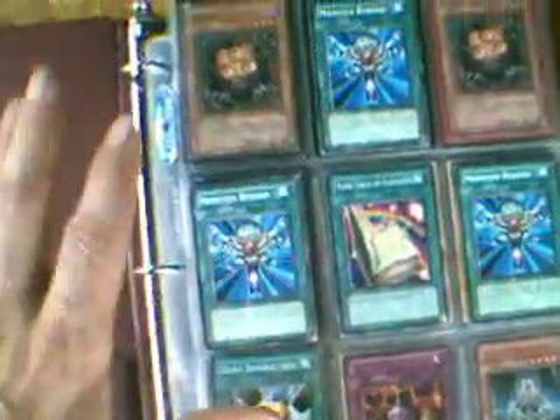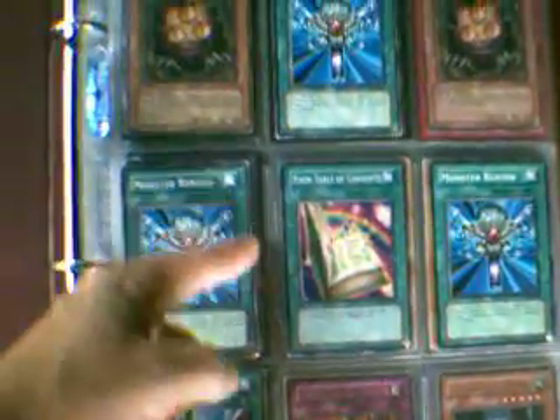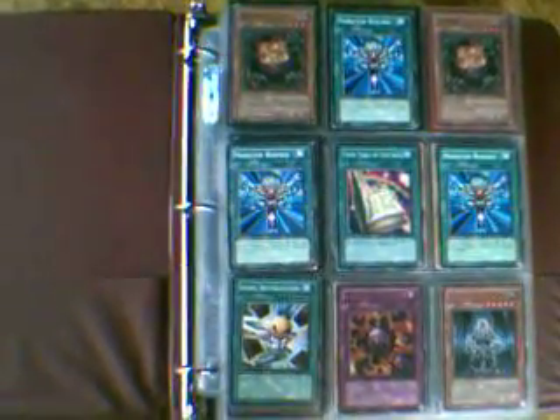And that's just all the stuff that's traded. Thank you guys for checking this out — I'm going to cut this off because it's really long. I am expecting more stuff and I have stuff for trade. I just got a first edition, perfectly mint, Burial from a Different Dimension, Ultra Rare, but I have to sell that — I have to make some money. That's what I do: I buy, I sell, I trade. Thank you for watching — please check out my wants and offer me my wants. Bye.